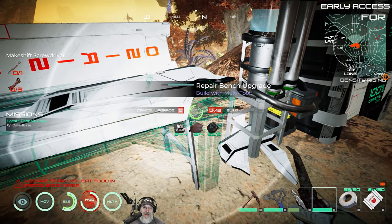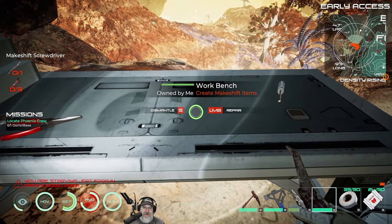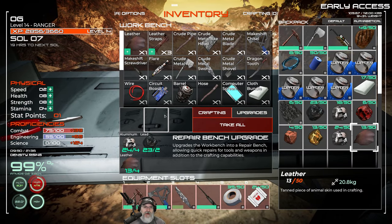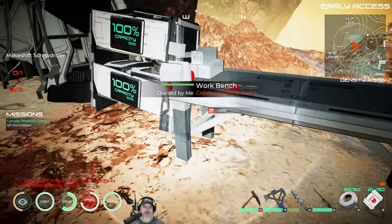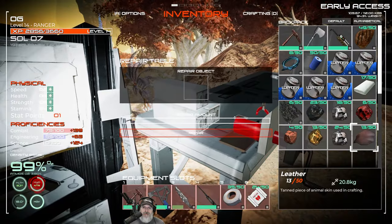I can't say that's faster, it might be, but now look at this — we got ourselves a workbench. Here's the other cool thing guys: repairing stuff, at least here in experimental, is free. How do we do that? We have to look at this little thing right here, these little bins I guess they are.